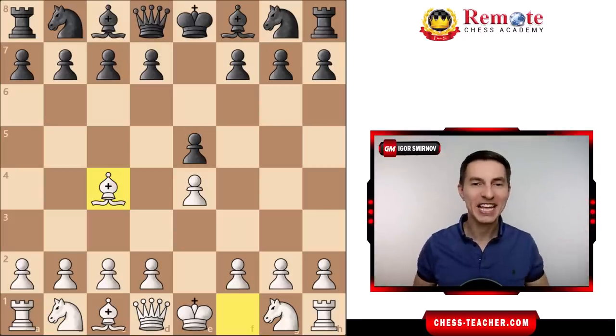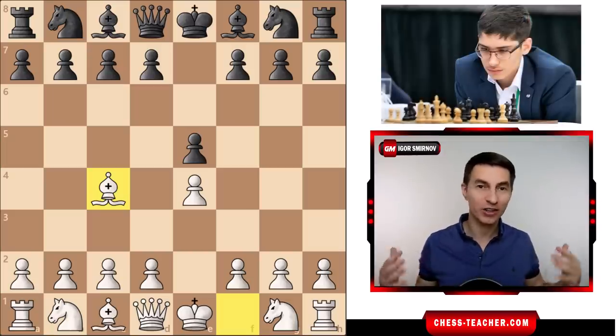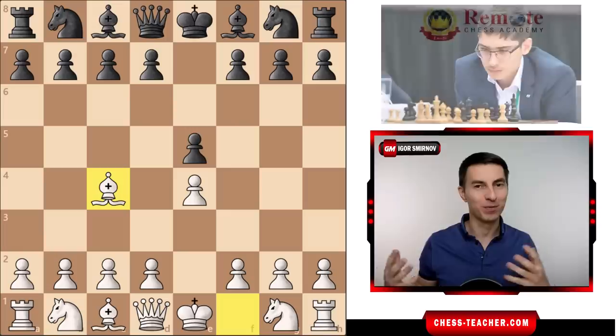What's up friends, today we're going to take a look at an amazing game where the world's number four player Alireza Firuzja got destroyed early in an opening by our favorite Bishop's Opening.